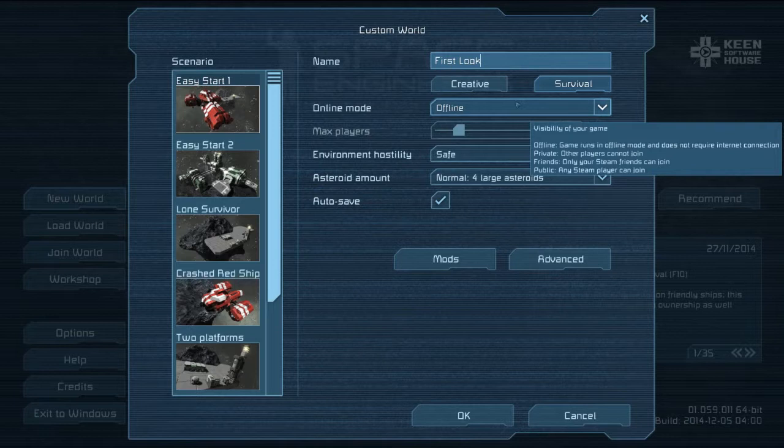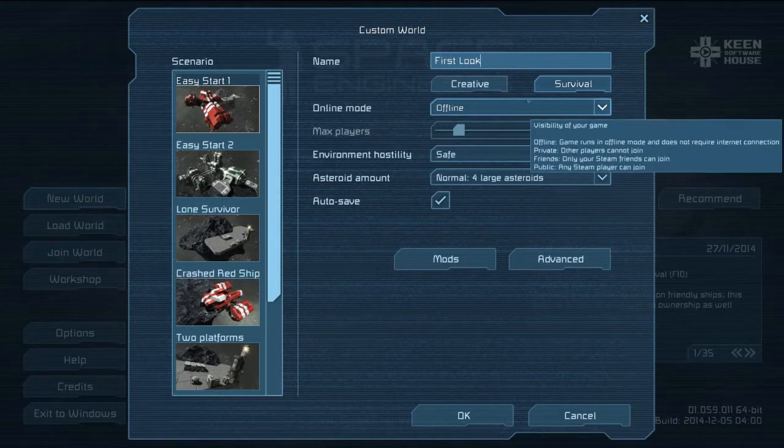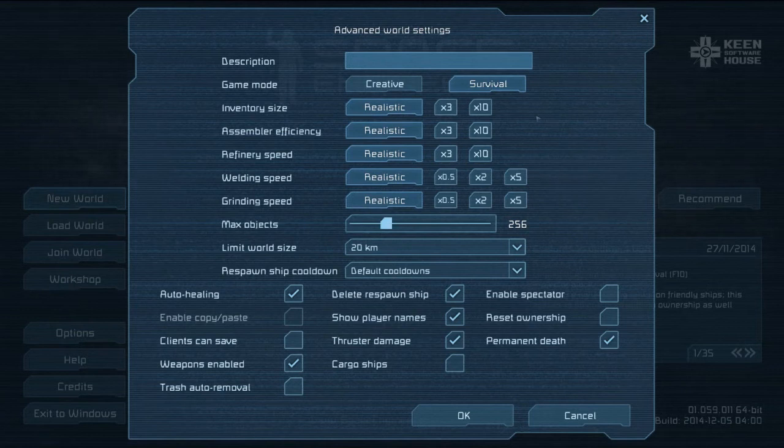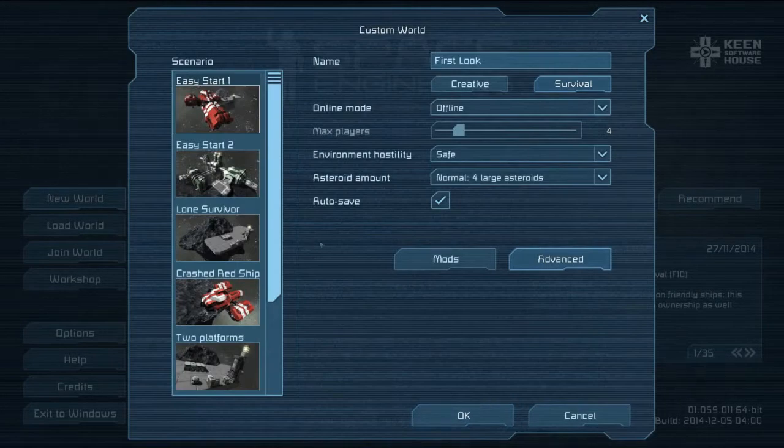I'd like to get him on here so me and him can do some stuff on this game. Environment hostility we'll keep on safe, asteroid amount normal, auto-save offline. The tutorials I watched said first time playing, definitely go to 10x on all this stuff and 5x, or else it will just take forever. So I don't know about any of this — hit OK.